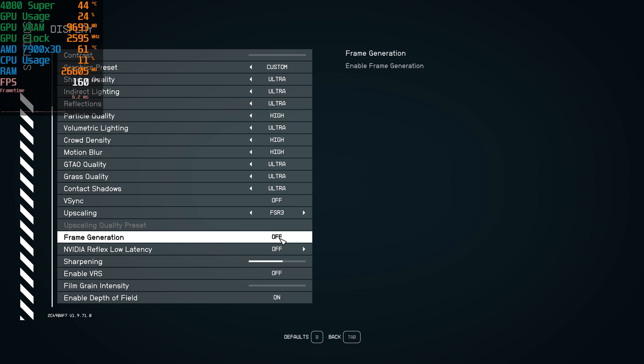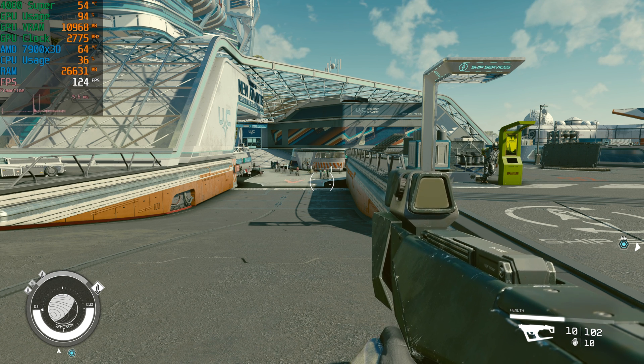Frame generation used to only be available for NVIDIA GPUs that are 4000 series or above — 3000 series or even the 2000 series were not compatible using DLSS. However, AMD's FSR3 is compatible with all GPUs. It doesn't matter if you have an NVIDIA or an AMD, it'll work.